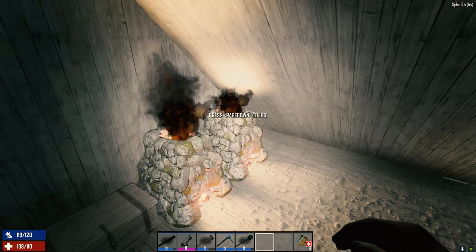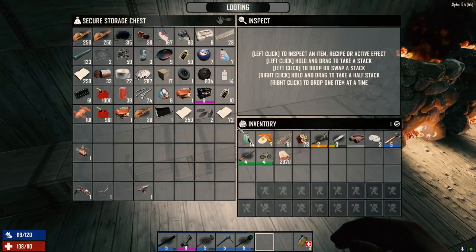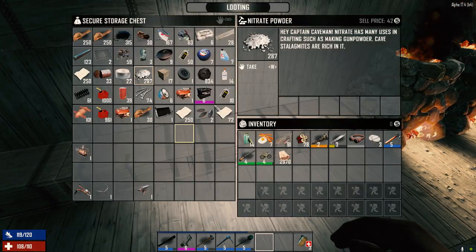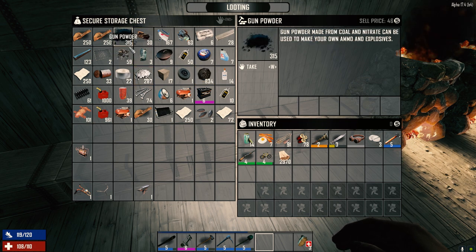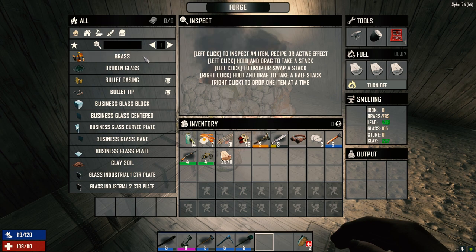Ten minutes should probably be more than enough. We've got lots of coal now — all we have to do is find some nitrate powder and we can start making a lot more gunpowder for ammunition. We're going to need a lot of this at some point.